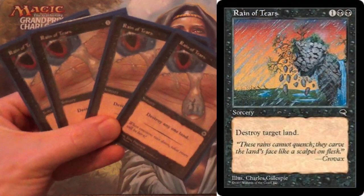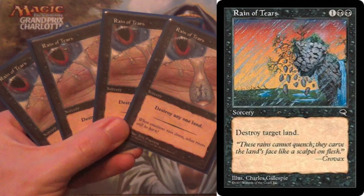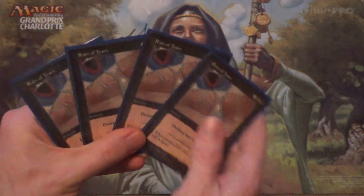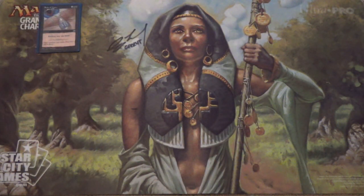We're starting off with Reign of Tears. This is what all the cards ultimately end up being: destroy any one land. They are 3 mana. All of the land destruction effects, except one, are 3 mana. They do this and that's all we care about. Everything else is just fluff, and in one case maybe a little pretentiousness.